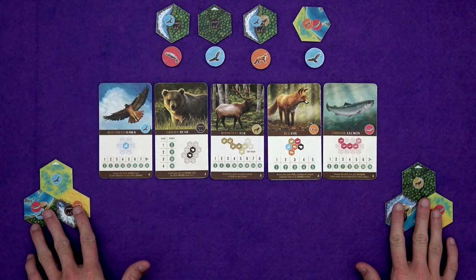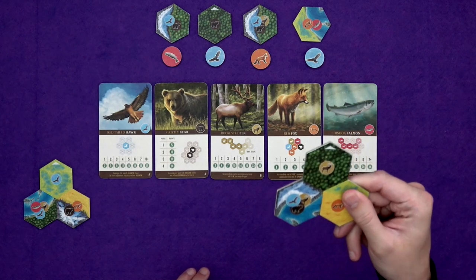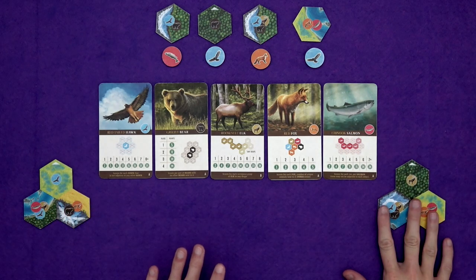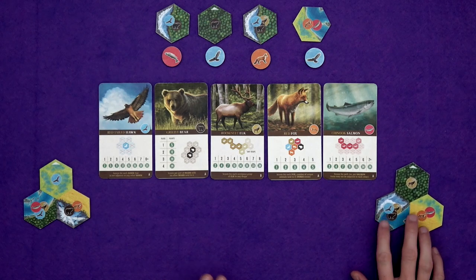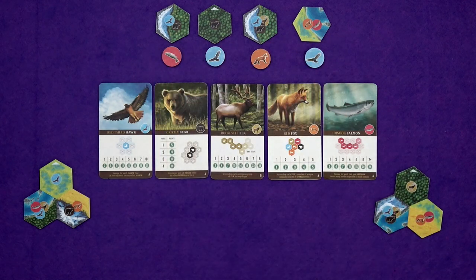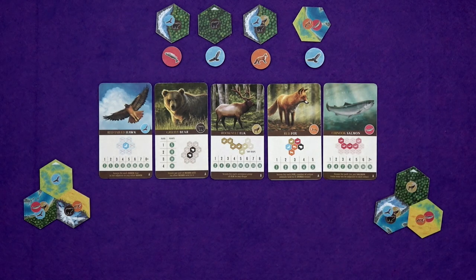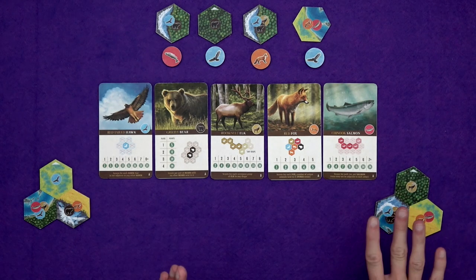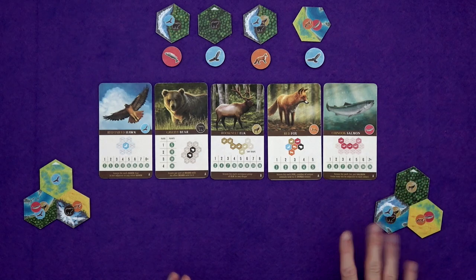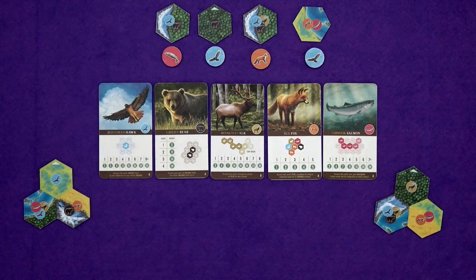So we start out with these starter land tiles — these little three-hex triangles. We start off with these starting pieces of land that will give us a little bit of a guide of what to start with. Then on your turn, you are going to select a combination of a tile and a token — the tile and the token that's underneath it. And throughout the game, you will score for doing things with your habitats, how you've laid your tiles out, but the other main thing is scoring based on the animal cards that have been drawn. So let's have a closer look at those.